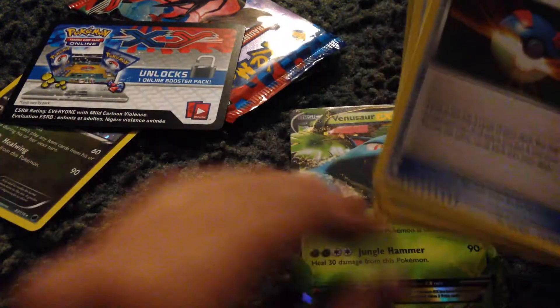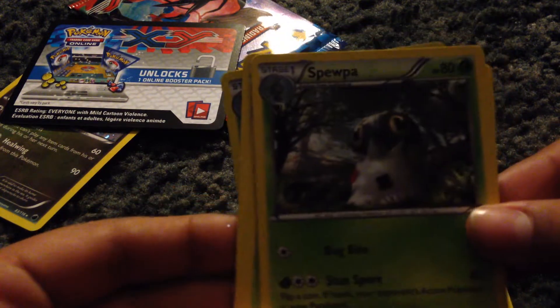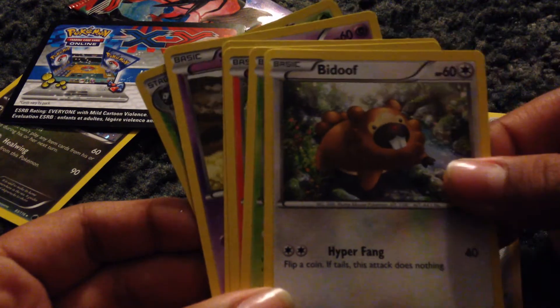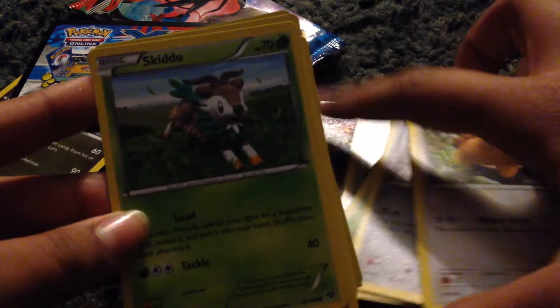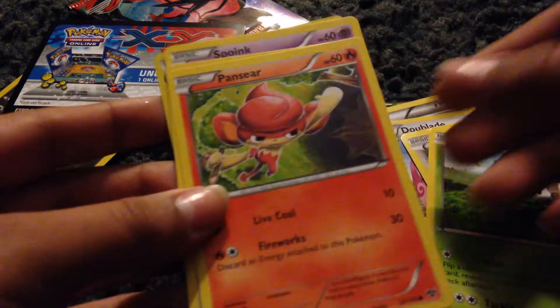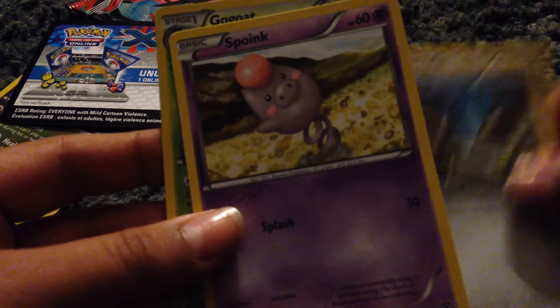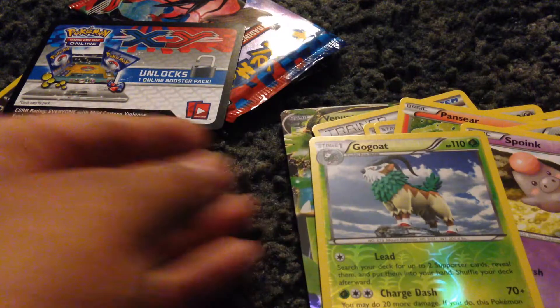We got a Great Ball, a Wurmple, double blade, a Bidoof — nobody likes Bidoof — a Skiddo, a Pansear, a Honedge, a Spheal, and a reversed Gogoat. So yeah, that was basically it, just two minutes. And I got this little thing — a VGC online code card.